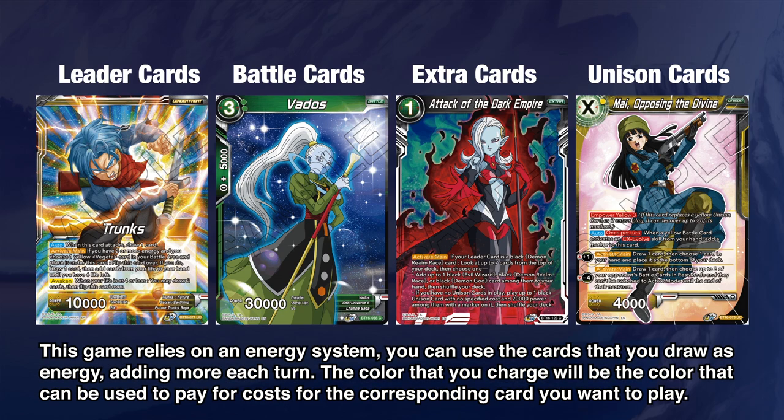Then there are battle cards, which you can swing with to attack and use for different effects. The one shown here is a vanilla — it doesn't have any text. Some have combo costs, which you use within the battle, and they have an attack power just like the leader card. These can be removed from the field and even from the game. Then there are extra cards where you pay the cost and get the effect — these usually don't end up on the field unless otherwise stated. You use them from your hand and get the effect after paying the cost.